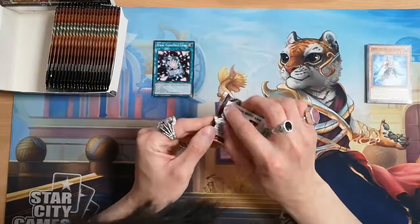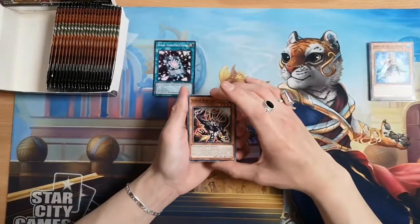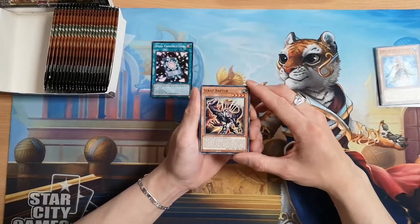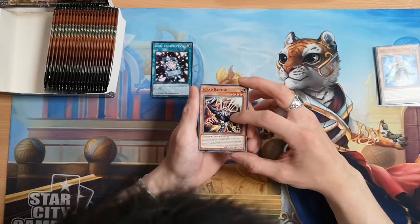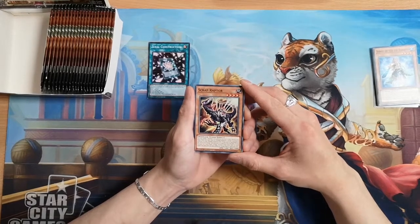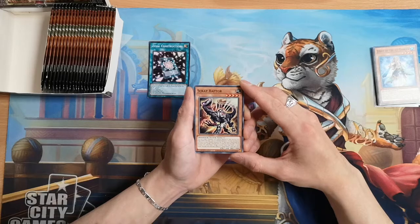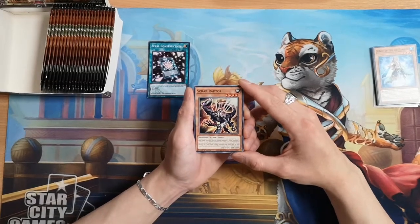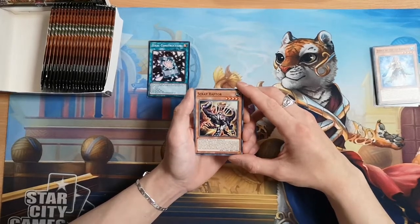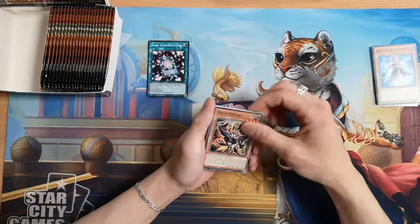Basically, the thing with the Amazement and the Attraction is the Attractions are like equips that equip onto the Amazement cards and you can trigger different effects depending on which. Now this is actually one of the best cards in the set and it is only a common. This is Scrap Raptor — Level 4 Earth Dinosaur Tuner, unnecessarily a tuner, 1400 attack and 1000 defense. You can target one monster you control and destroy it. Also during your main phase this turn you can normal summon one Scrap monster in addition to your normal summon. If this card is destroyed by the effect of a Scrap card and sent to your graveyard, you can add one Scrap Factory or one non-tuner Scrap monster from your deck to your hand. Just broken altogether.